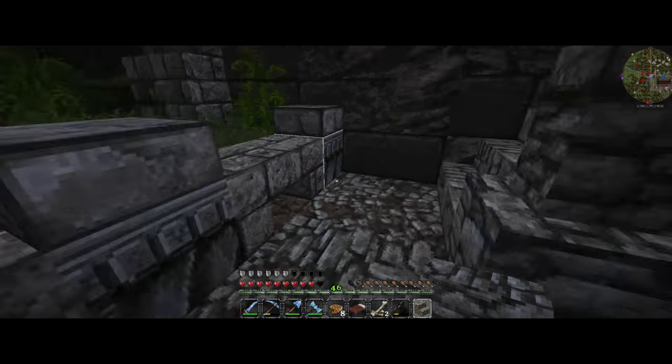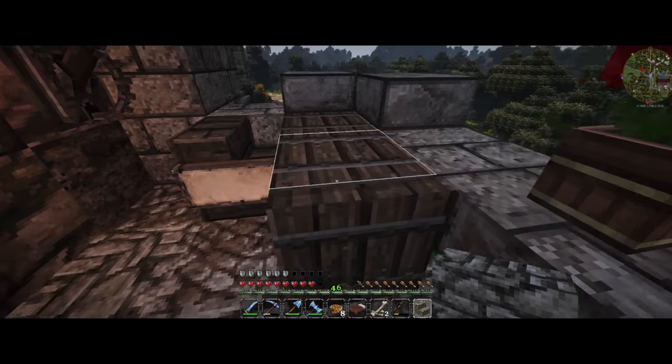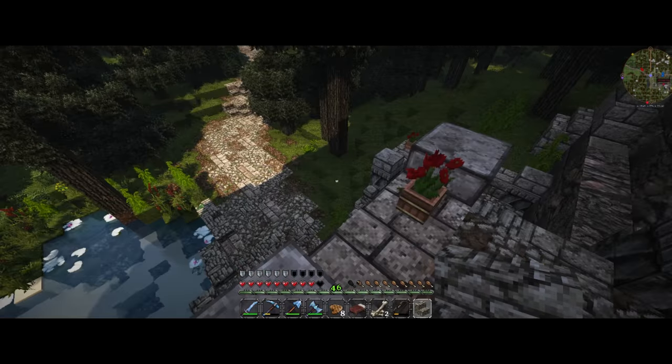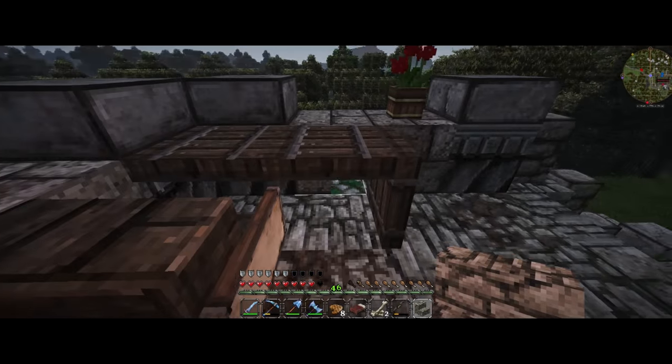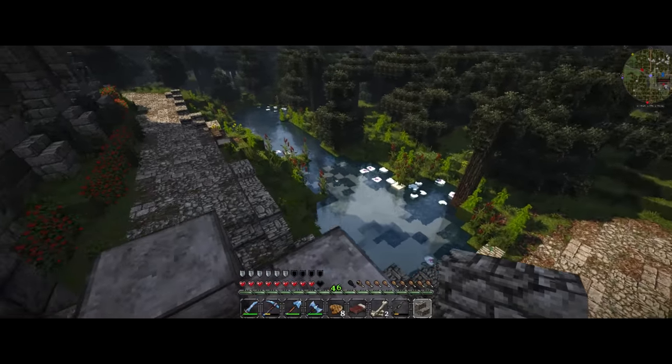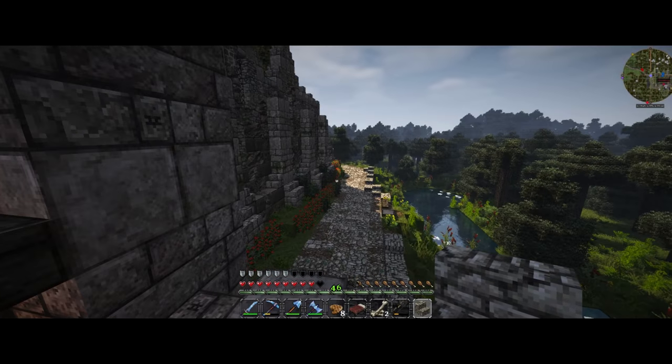We got this little outcropping bit here — it's just a little way up because we had the door there. Last time we were talking about how we needed some way to get up, so I added this in. I really like it; I think it turned out well. Got a little bench here using trap doors and all that good stuff. I'm trying to figure out something to put on top of it but I'm not sure yet.